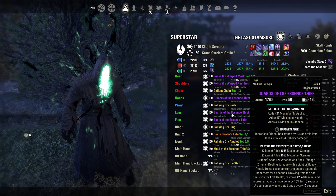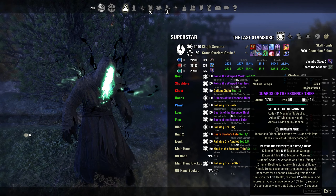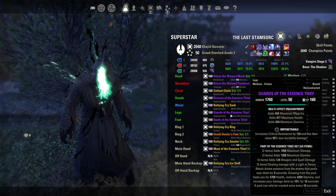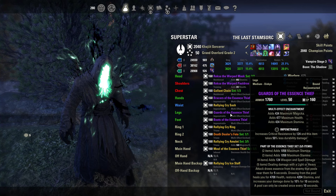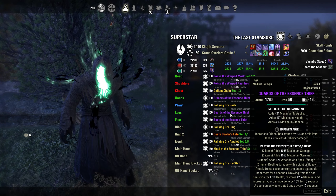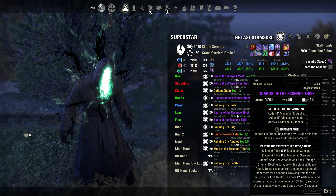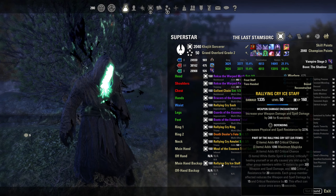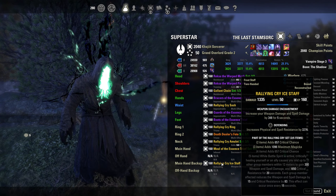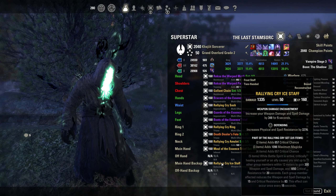What's up guys, this is Static Wave and I want to bring you guys a pretty good Stamina Sorcerer build for update 41. I've been testing this build for a while. I think it's really good — it has damage, has sustain, has survivability, and has tankiness, so you can use it anywhere: BG, Dueling, Theodil, Imperial City, whatever. So let's get into the sets.